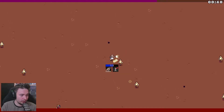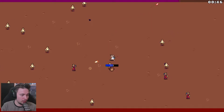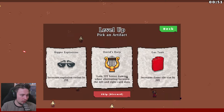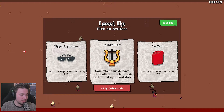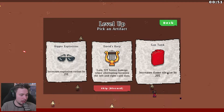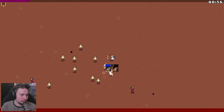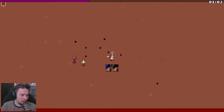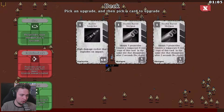That's good - I thought it was one shot only. So there is a timer and I can use it. I'll shoot the rocket at the guy and miss everything else. So what do we have for level up: increase the explosion radius, gain 50% bonus damage when alternating between the left and right card slots, and increase the flame tile size. Let's go for alternating - seems decent enough. Double barrels. The movement speed is crucially low.